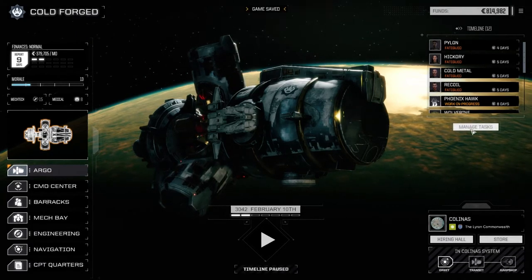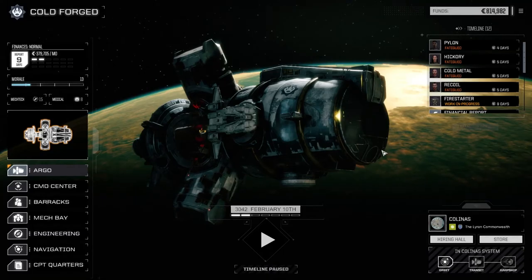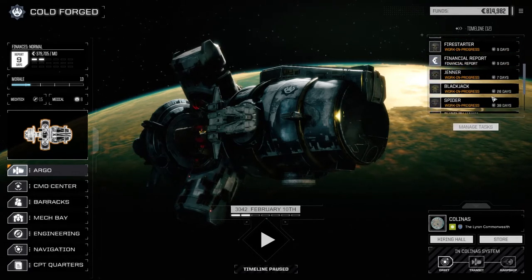Okay, that worked out pretty good. Let's manage our tasks here because I said we were going to make sure our second lance was going to be repaired first. The Blackjack and the Spider — we want to get these guys going next, so we're going to close this up. We've got a lot of great components.